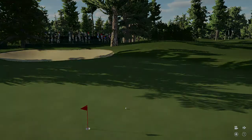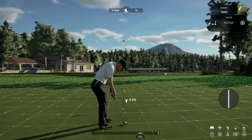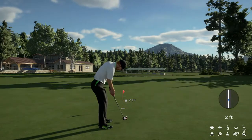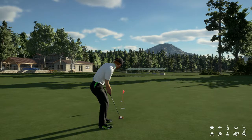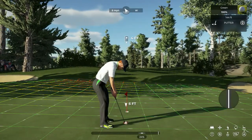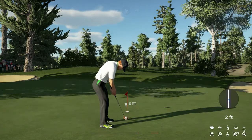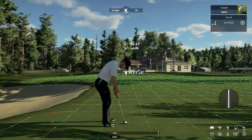Reading the break determines whether I'm making pars. I hit one a little strong and burned the right edge — played a little too much break there. Then I play a little less break and it goes right in the jar. So yeah, that's about the putting green.